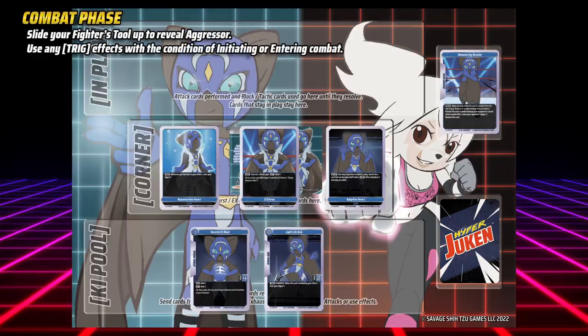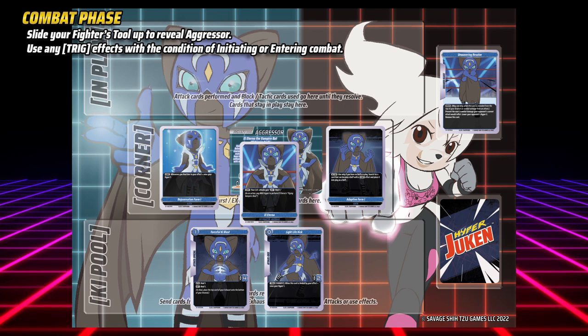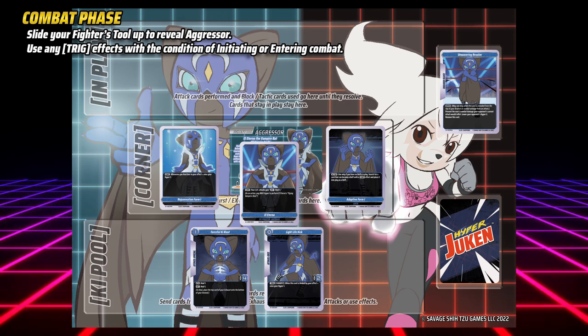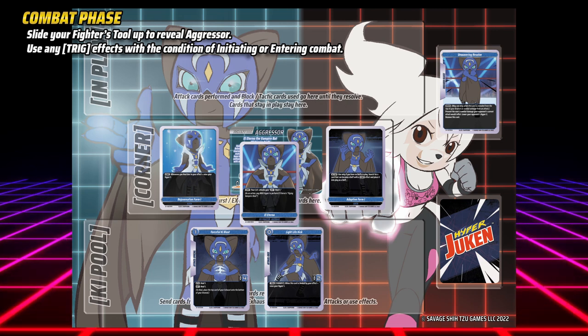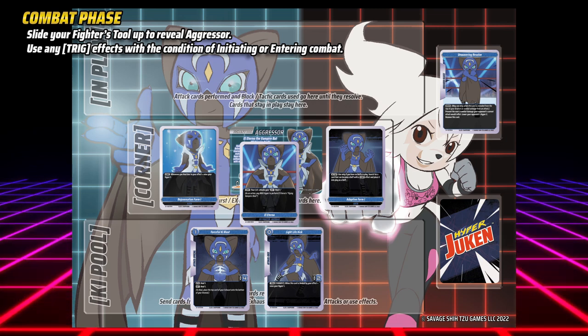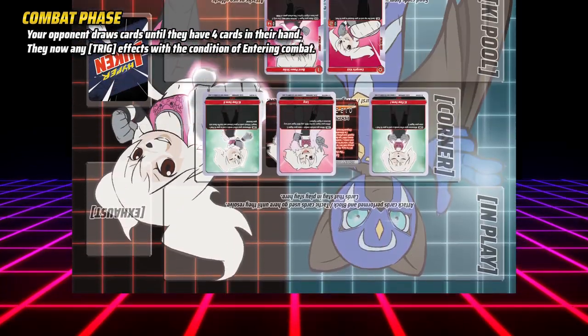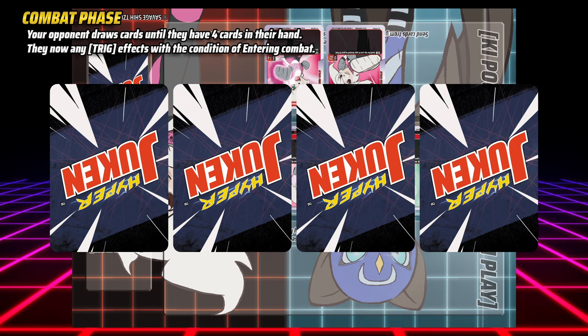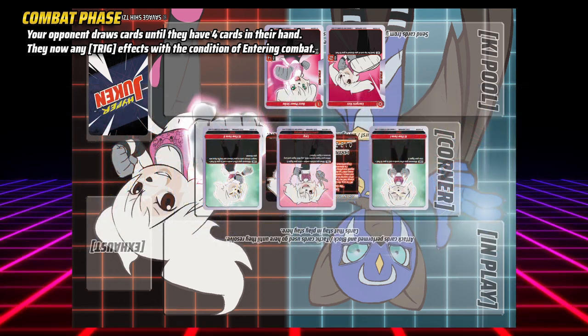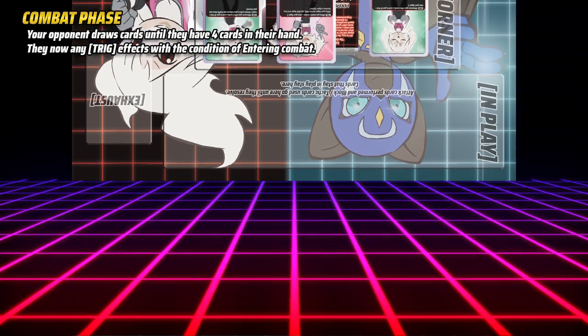If you decide to initiate combat, pull your fighter down to reveal aggressor. You are now the aggressor and your opponent the defender. You may now use any trigger effects with the conditions of initiating or entering combat. After this, your opponent draws cards until they hold exactly four cards in their hand, then use any trigger effects with the condition of entering combat.